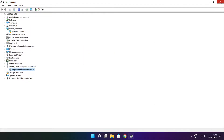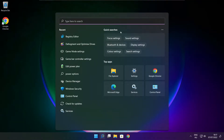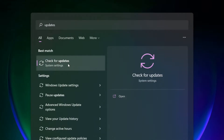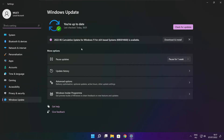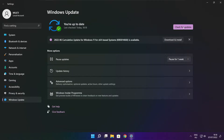Close window. Click search bar and type update. Click check for updates. After completed, click close.